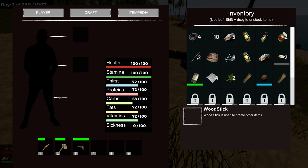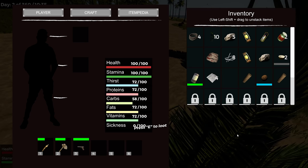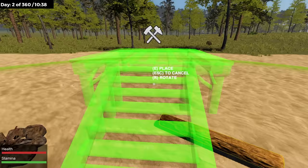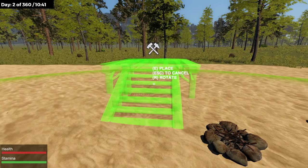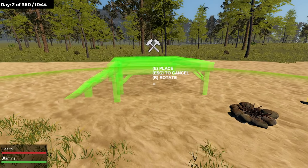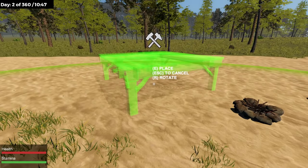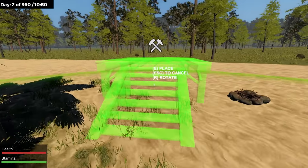Inventory is full — let me dump some sticks and palm fronds and those lanterns. We're going to craft foundations. Look at this — there's a circle here, let's just do it. I don't want to screw myself with the campfire placement. I'm probably not going to make that big a building, so let's go with this right here.